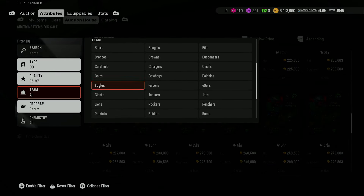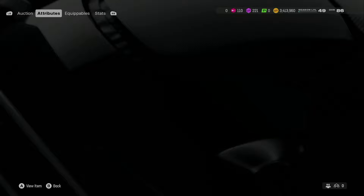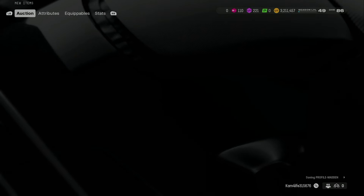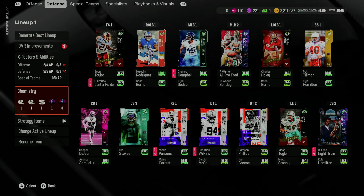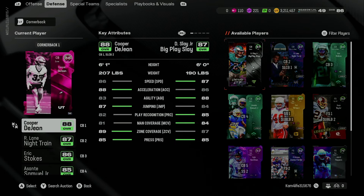I'm gonna go Big Play Slay. I might feel like it's better to go with Derek Stingley, but I don't know — I'm gonna just see how he plays, see how he does. If he plays well we'll keep him, if he doesn't we'll drop him. But right now, Series Redux being out, these prices are a little bit less, a little bit crazier because the pack is still in the store, so I wanted to take advantage of that.